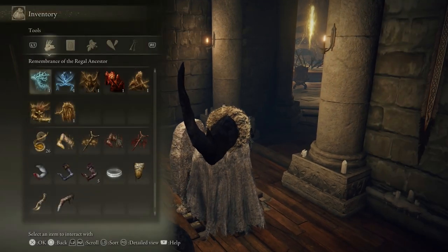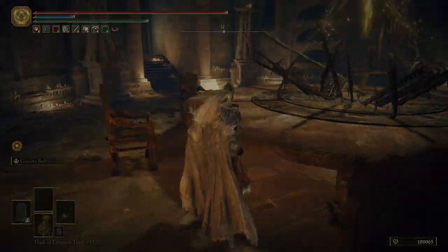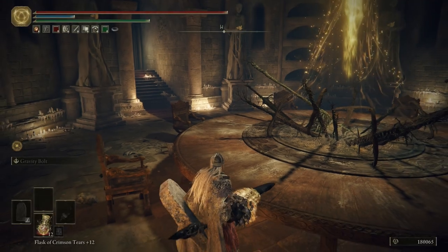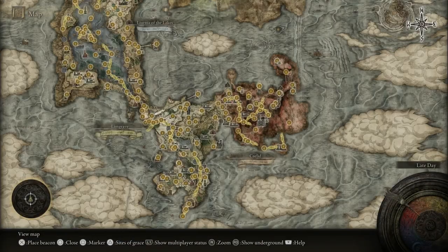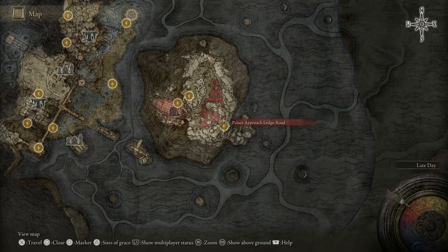Let me pop one of these runes to level up — I keep calling them souls but you know how it is. Leveling up Endurance because I noticed I might be fat-rolling without my great rune active. Now I can head to the Blood Palace. My general rule is to fight enemies at least once, then skip them if I die. I'm definitely going to die multiple times in this episode because of the Haligtree.